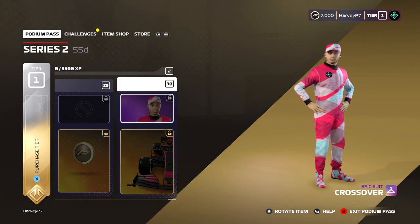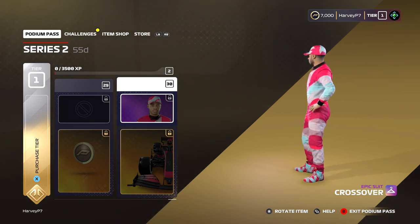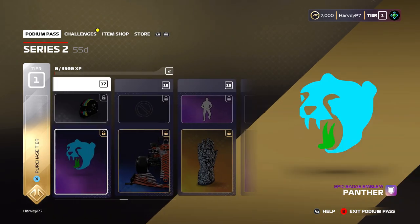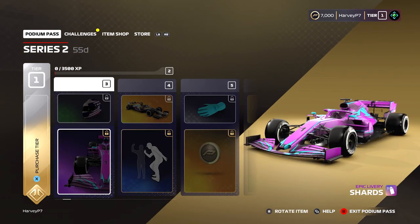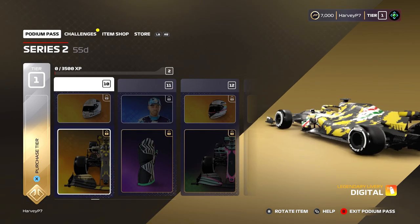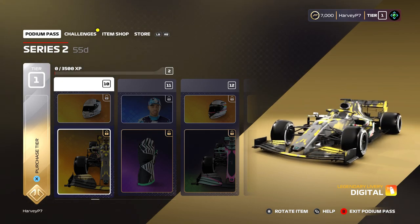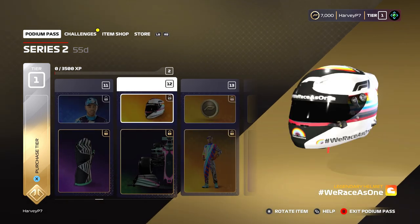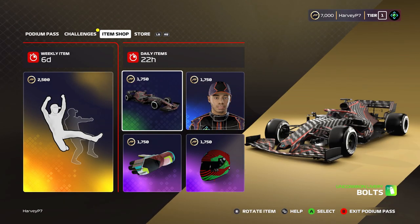The last tier has a livery that looks all right and a basic race suit. Overall, Podium Pass Series 2 is decent — it's got some cool ones. My favourite ones are the End Racism designs, they're very cool to have in the game, as well as the Alphabete one. My favourite livery is definitely the Lamborghini-style one with the Italian colours, which I'm definitely going to be using for the Italian Grand Prix in our next career mode. We'll go along to the item shop now.